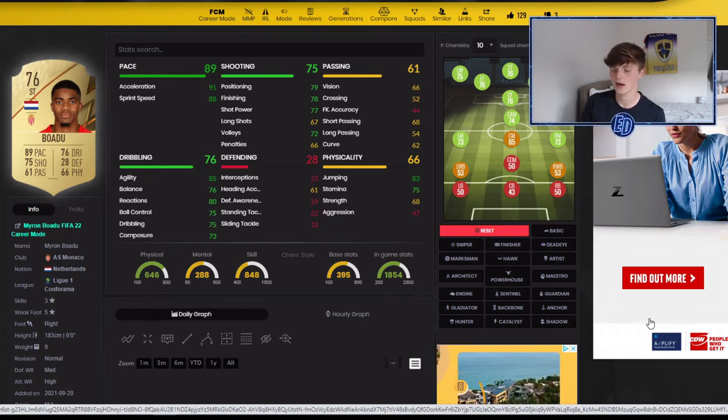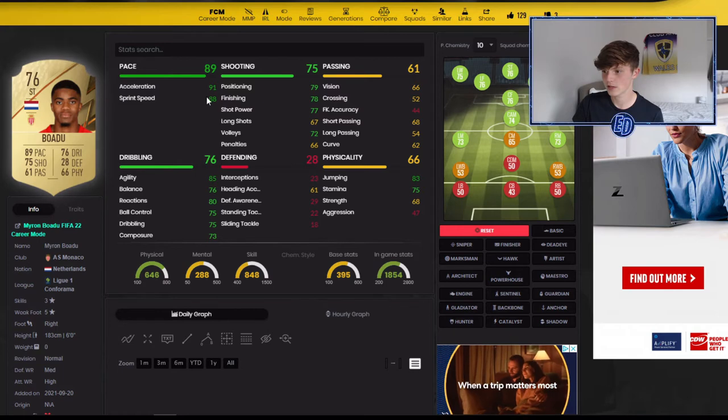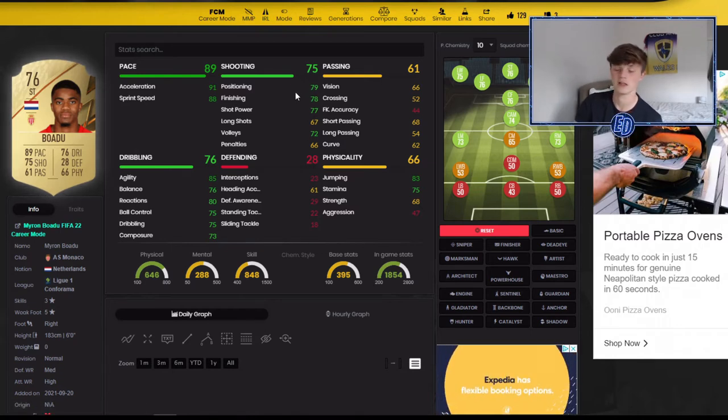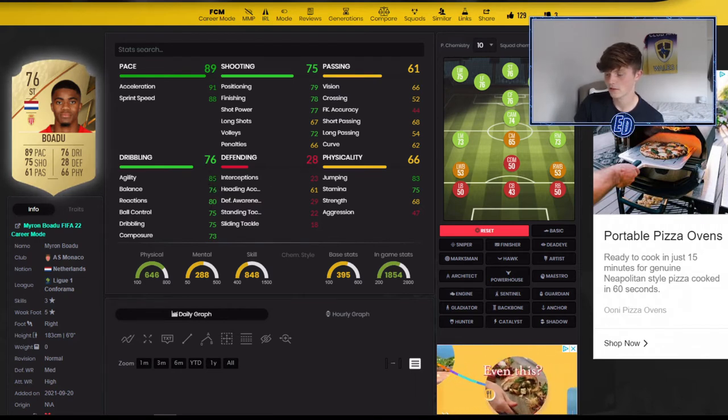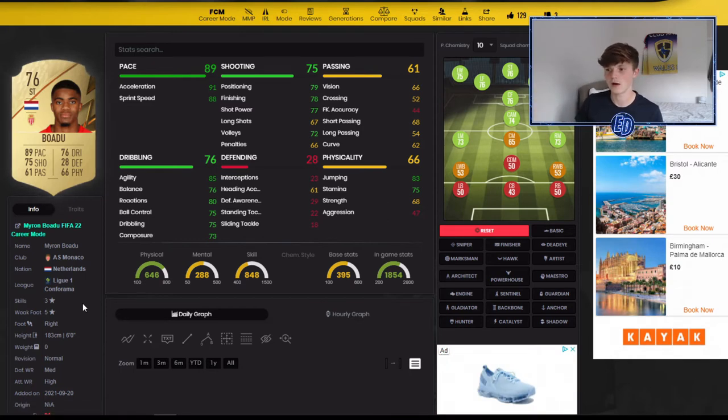Player number two is Bodu — he looks very good this year, maybe even better than Balde, though different league and different links. Looking at stats: 91 acceleration and 88 sprint speed — that pace theme continues. 78 finishing is a bit better than Balde's. Very low tier but it's a low-tier striker. 85 agility is very nice, 76 balance similar to Balde. The standout is the five-star weak foot — if you can shoot unpredictably on either foot it's so good. You can wiggle through defenders and shoot on any foot, so you're not predictable.